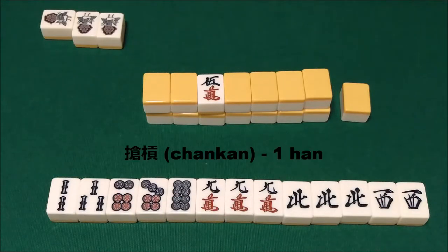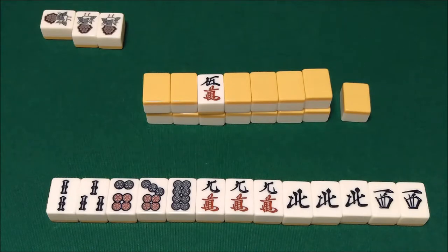The next Yaku is Chankan, also featured prominently in Saki, known in English as robbing a quad or robbing a kan. Chankan is a very specific Yaku — it can only be claimed when an opponent declares a shomin kan, meaning they have a pon and they upgrade it to a kan. So let's say the person across from you declares kan on the 1-sou and adds it to their pon hoping to make a kan. Because the 1-sou is a tile on which we can win, when they make that shomin kan you can declare ron. This Yaku can be used to win a hand with no other Yaku, though it is much more rare than Rinshan Kaihou.